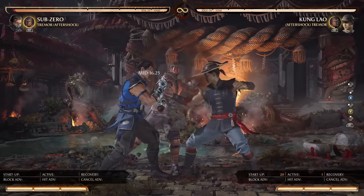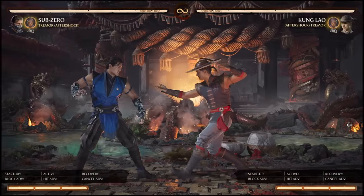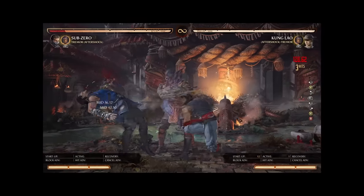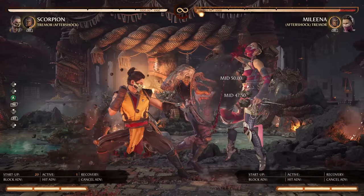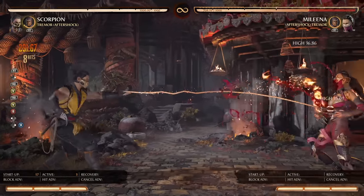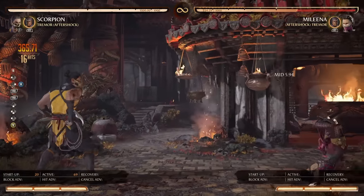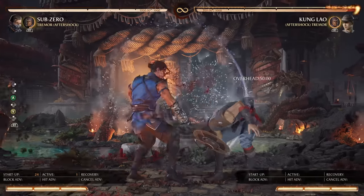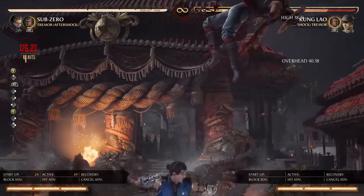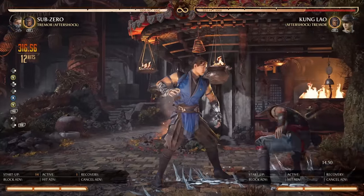So this may suggest that it's actually a bug and not intended. However, if it is actually a bug, NRS, let's just keep this one in the game. You don't need to fix this one — we'll just call it a feature. Because let's face it, Scorpion and Sub-Zero are not the two best characters in the game right now, and it's actually pretty nice that Scorpion can now have a safe mid.